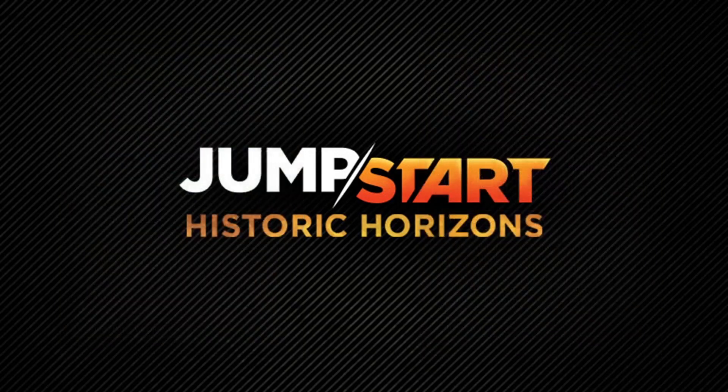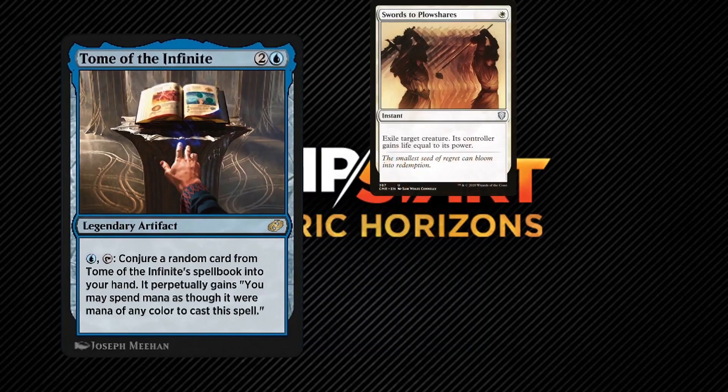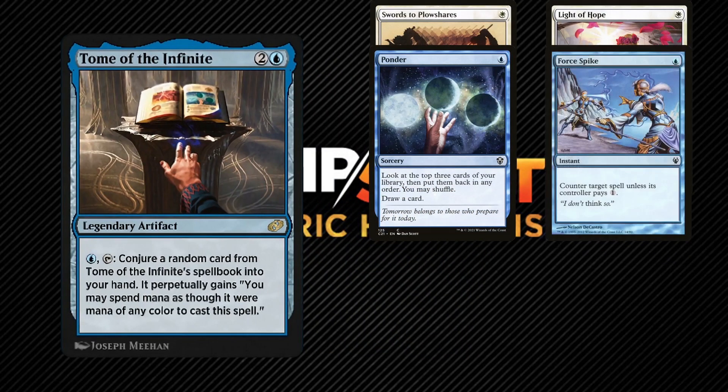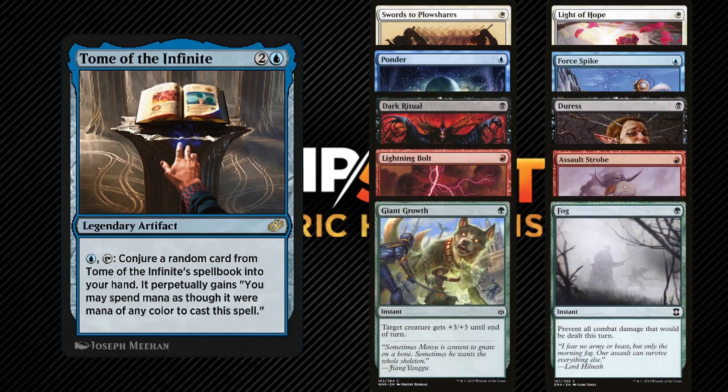Now let's look at cards that have more than one of these mechanics. Tome of the Infinite is pretty straightforward: you pay one blue, tap it, and it conjures a random card from a specific list into your hand. However, this random card isn't revealed when it's conjured — it's simply chosen at random and put into its controller's hand. You'd need an impartial person outside of the game to determine which card is being chosen and conjured, so it remains hidden information. And even then, the conjured card gets a perpetual change allowing you to use any mana of any color to cast it, so a piece of paper stating that would have to go in its sleeve. As cool as this artifact is, it might be too much effort to make it worth including in a Commander cube.